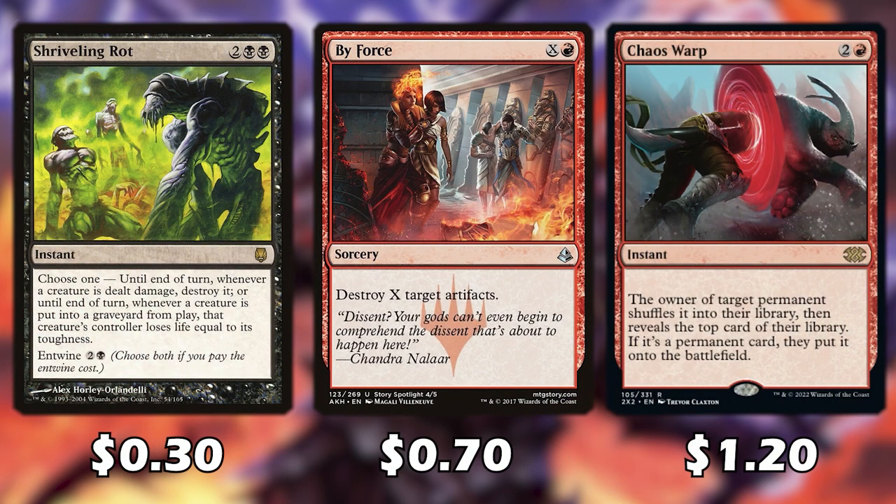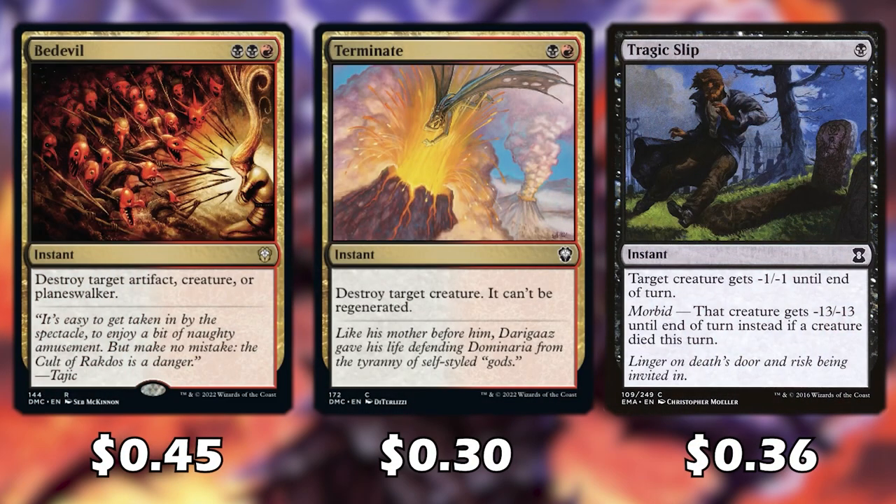Shrieking Rot deals damage to creatures and destroys them, or whenever a creature is put in a graveyard from the battlefield, that creature's controller loses life equal to its toughness — and we can entwine it to cast both effects. By Force helps us deal with artifacts. Chaos Warp helps us deal with any permanent we want to get rid of. Bedevil, Terminate, and Tragic Slip are good removal options — Tragic Slip will almost always be cast for its morbid cost given the way this deck is designed.